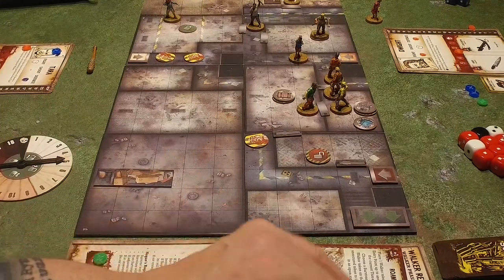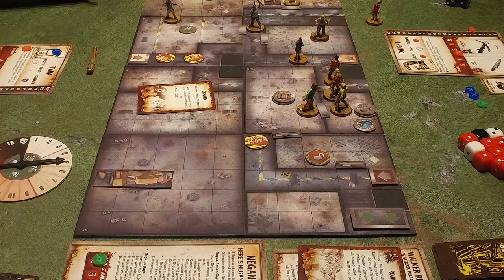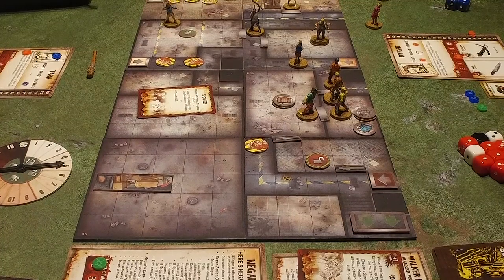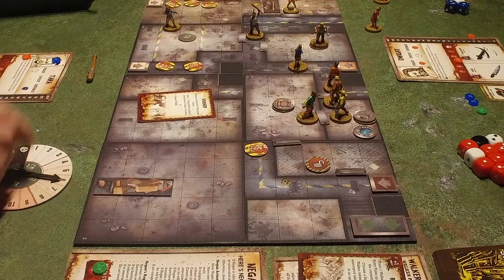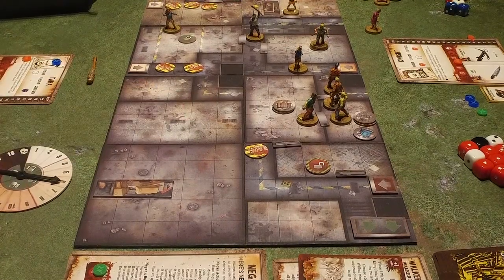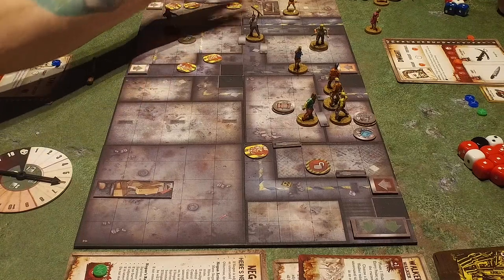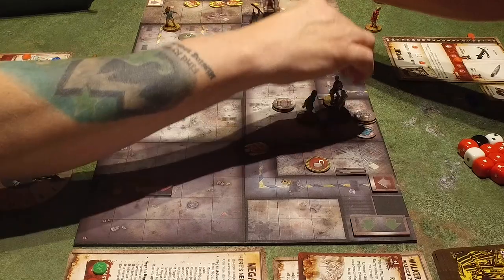Event card. Spooked — choose a survivor. They must either lose white reputation, only if they have at least one to lose, or cause noise. Take the noise — we can afford the noise, we can't afford the rep. Walker tokens — he'll move there, he'll move there, he'll move one, he'll move up to Negan. And then one, two, there's one, two behind Negan.